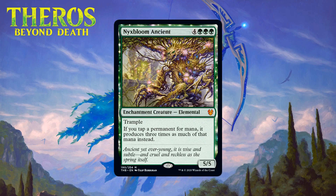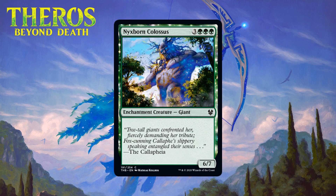Next up we have Nyxbloom Ancient, which for four generic and three green is a mythic rare enchantment creature elemental — a 5/5 with trample. If you tap a permanent for mana it produces three times as much of that mana instead. This is the first mana tripler in the history of the game, which is kind of neat. How good is this for limited though? I don't think that great. Seven mana is a lot, and while tripling your mana sounds sweet, by the time you cast this in limited you usually won't have much left in your hand to spend all that extra mana on. Most decks won't end up with enough good mana sinks to want this. Mostly this is just a seven-mana 5/5 trampler and that's not good. I'm giving it a D — it'll find much greener pastures in EDH.